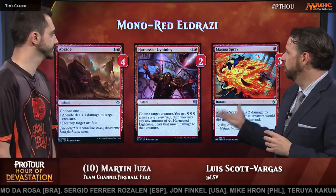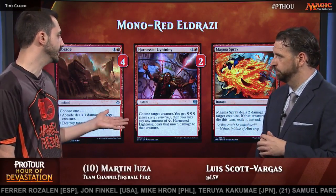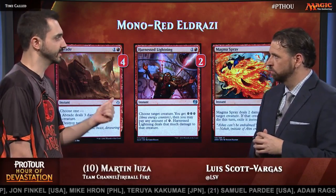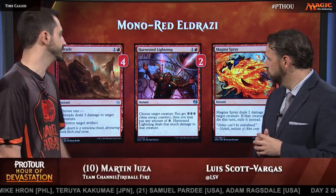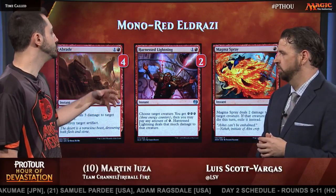Why do you have Harness Lightning instead of something like Incendiary Flow? I have four Aether Hubs, and it's a good way to be able to kill something bigger than a 3/3. Like sometimes you need to kill Kalitas, sometimes you need to kill a 4/4 Grim Flayer — so that's why I have two Harness Lightnings. But only two because you're not really an energy deck. You don't want to be overloaded with removal. Nine is a good amount, I think.